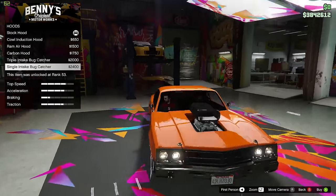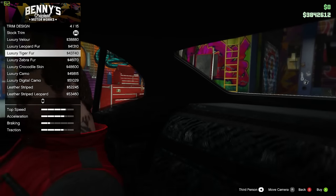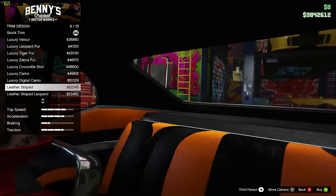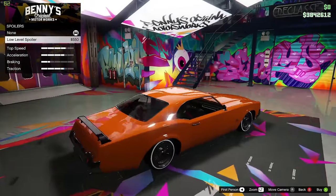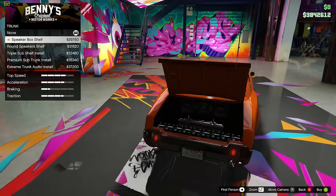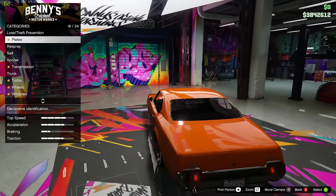Hood has a few different options which look really nice, although that engine texture looks really bad — I just noticed that. Interior trim designs change the stuff inside, same as every other car, and you have a lot of different options. From the back there is a spoiler you can put on — the low level spoiler. The trunk has the option for speakers as well as hydraulics, and I think that is it.